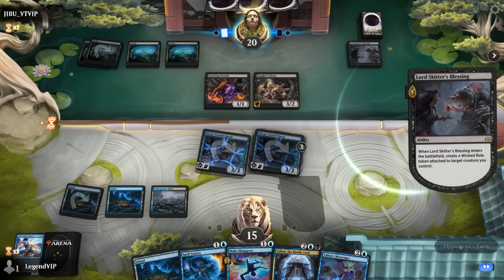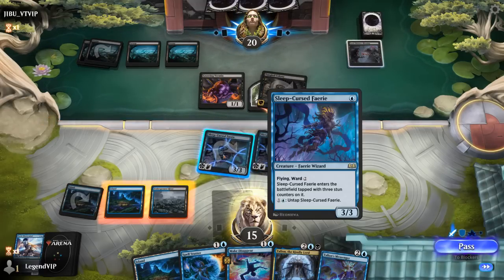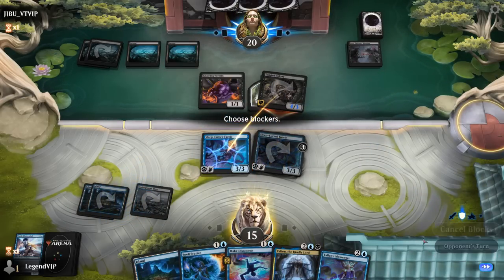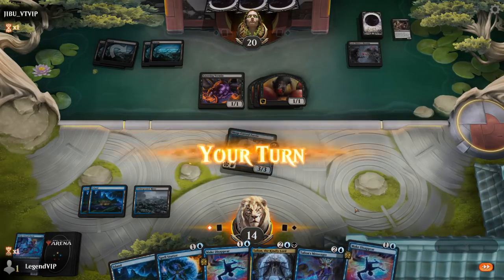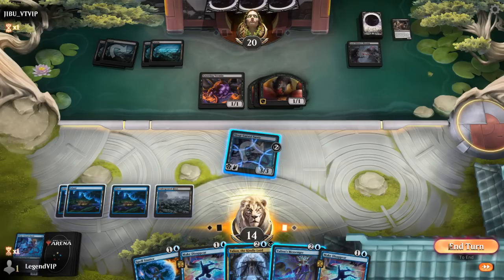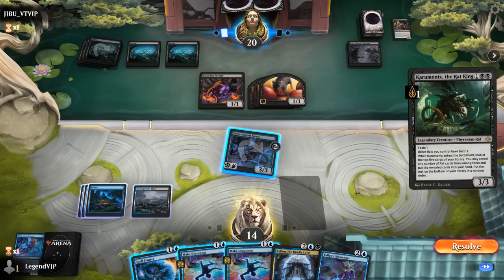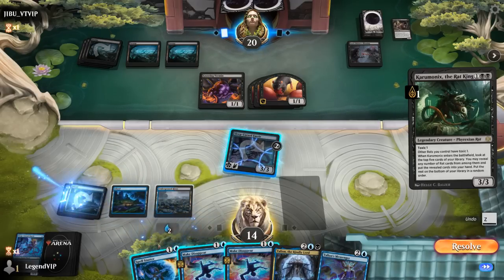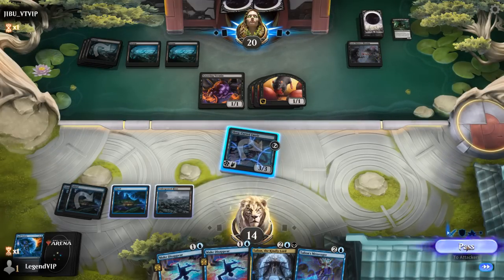Opponent enchants the Colony and I oblige — they'll get three rat tokens, but now they don't have an enchanted creature so Lord Skitter's Blessing may not draw them any extra cards. I could tap out for Talion but that seems risky, so we'll just keep up all our counterspells and untap Sleep-Curse Fairy as our mana sink. Caramonix — that's kind of a must-counter, it's going to find a bunch of rats. So Spell Stutter over Make Disappear, which counters unless they pay three. We're taking four down to ten and falling behind, but once we have a 3/3 on defense we'll be alright.